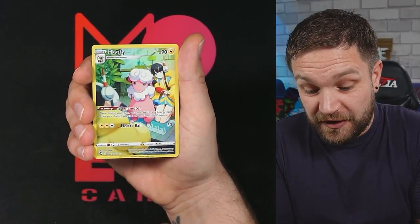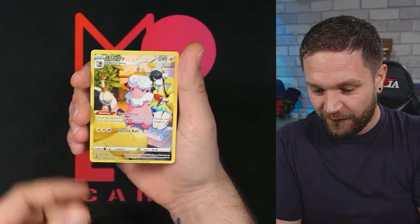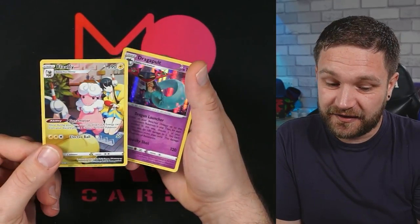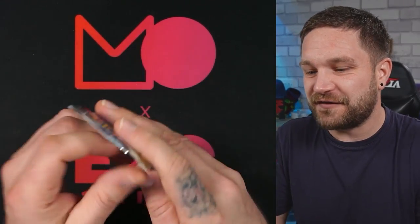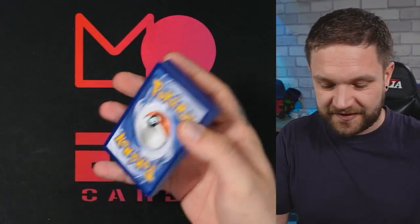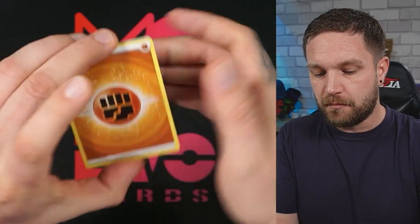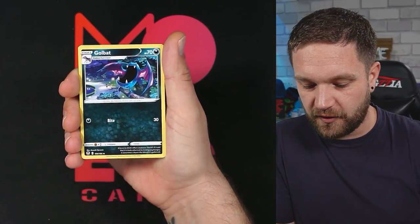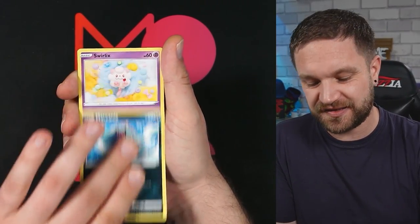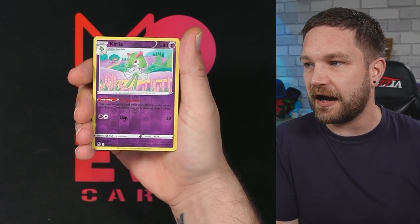We got another one — we already pulled this in the ETB but more! And another Dragapult hit. Wow! We have the last pack from the blisters — I'll run through all the pulls at the end. Imagine if the alt art Lugia just pops up at the end — I'd probably collapse!